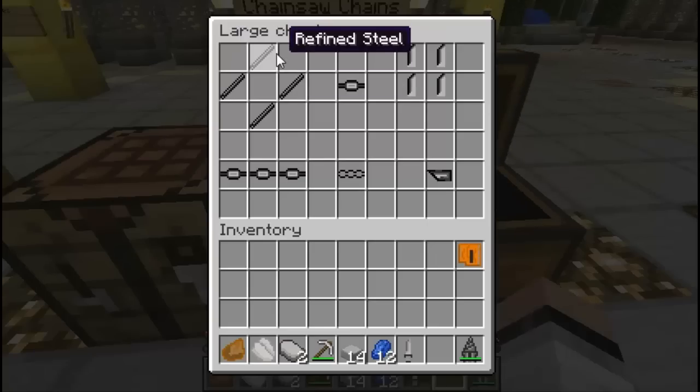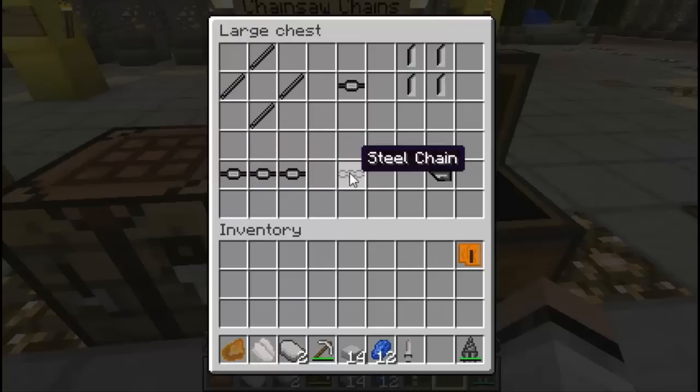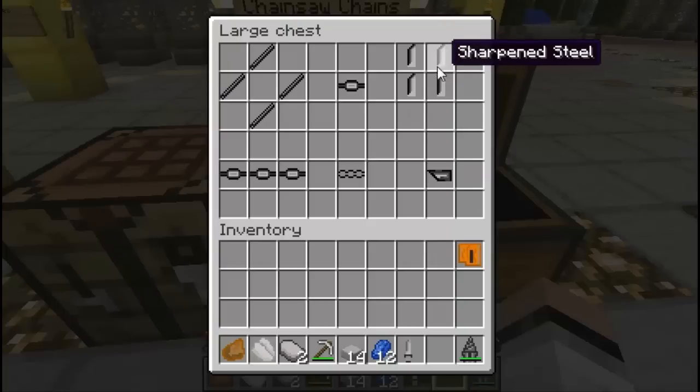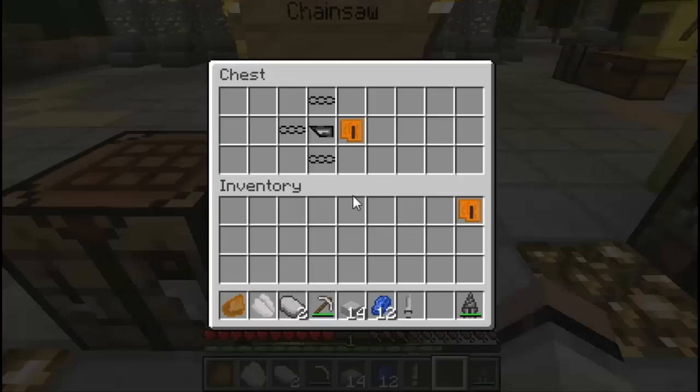Now let's make the blades and the chains for the chainsaw. To make the chains you're gonna need more refined steel, crafting it like so to get yourself a chain link. Once you have three chain links you craft yourself a steel chain. Similar to crafting the dagger, we're gonna need the blades — about four sharpened steels — to craft a saw. Once you have the saws and enough steel chains, you craft yourself the chainsaw.